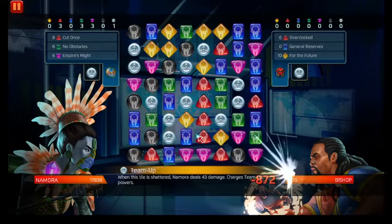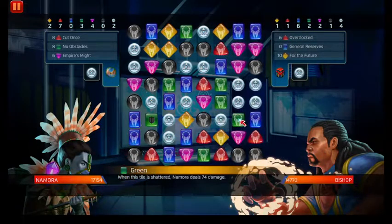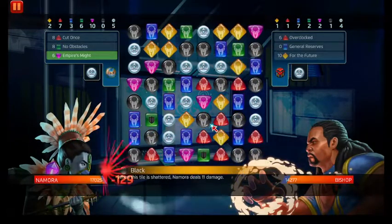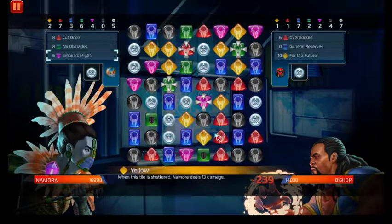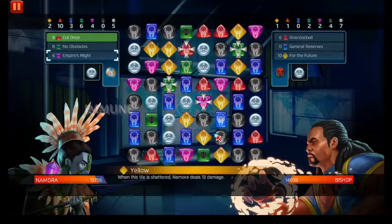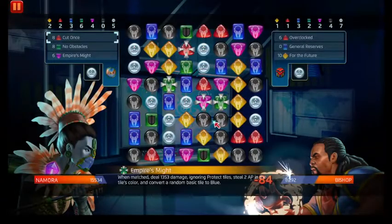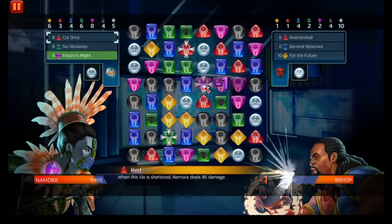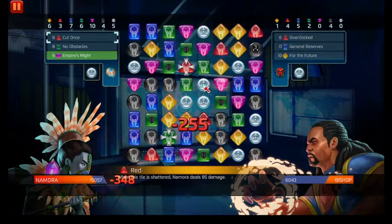Since we can't be stunned — Bishop can't be stunned — let's just focus on getting her mass damage up, putting out protect tiles. Well, since it doesn't down opponents. I wonder if it's matched away by us. Yeah, so it doesn't matter if it's matched away by the opponent or by us. That's good.